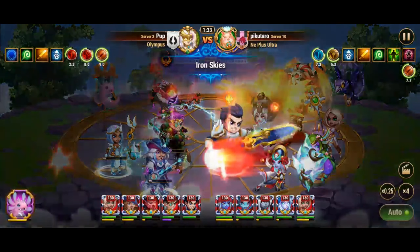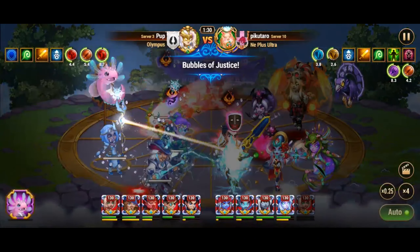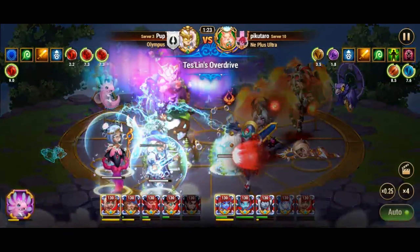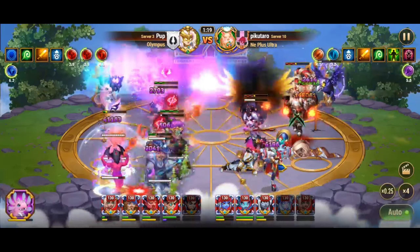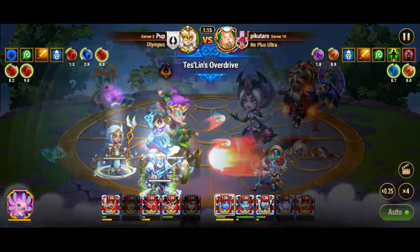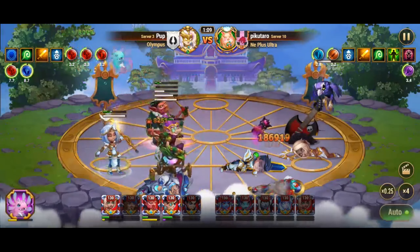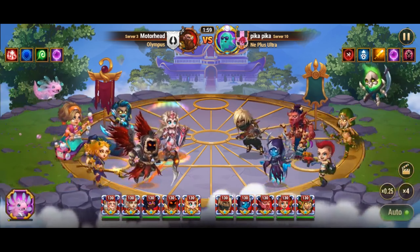While the totem is active, the ally with the least health receives additional healing, ensuring that the most vulnerable ally gets the necessary support to stay in the fight. This additional healing per second can make a significant difference, especially in critical moments. Thea also passively increases the speed of allies whose health is below 30%, which can help allies escape dangerous situations or finish off enemies faster.